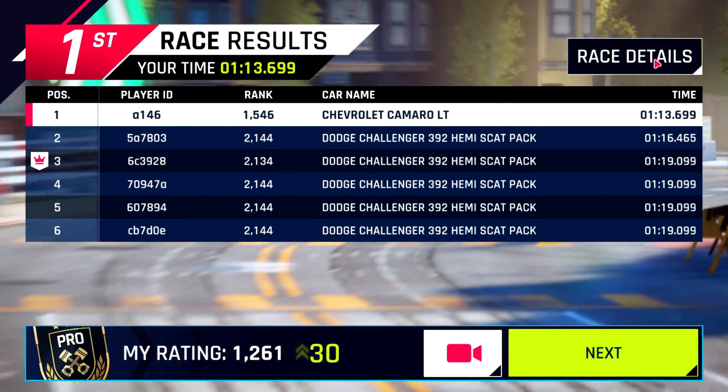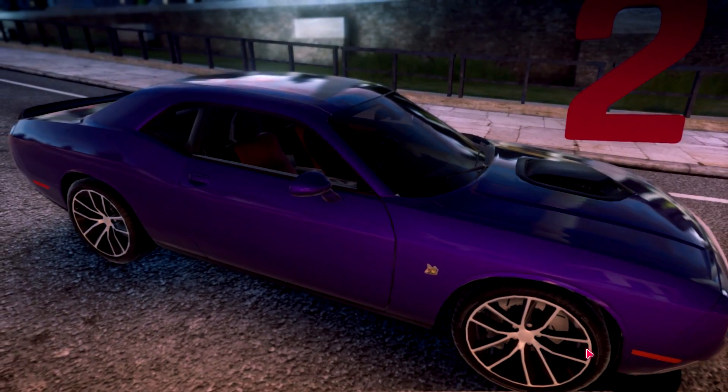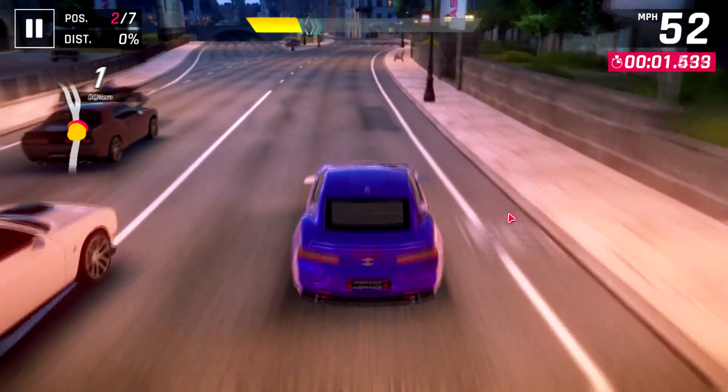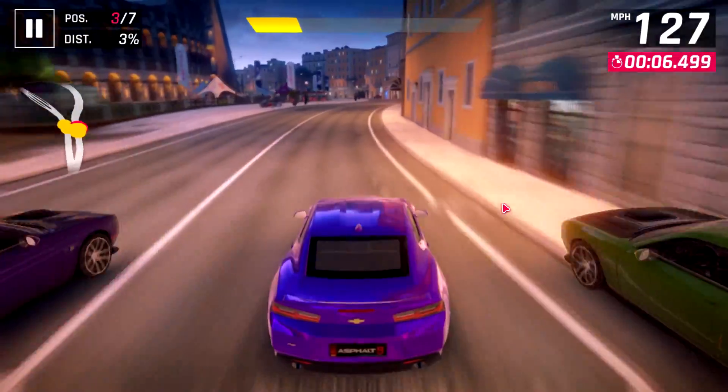We somehow managed to beat all five of these Hemis by nearly three seconds, which is a pretty good feat for this Camaro. In this next race, we've got a lot of Hemis again — five to be exact, just like in the previous race — joined by a DS e10s.